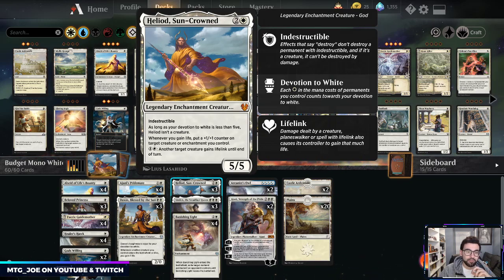Heliod is the mono white god. Similar to Erebos in mono black, it is a three mana 5/5 indestructible as long as our devotion to white — the number of white mana symbols on our permanents — is five or more. Otherwise it's not a creature, just an enchantment. Whenever you gain life, Heliod puts a trigger on the stack to put a +1/+1 counter on target creature or enchantment you control.